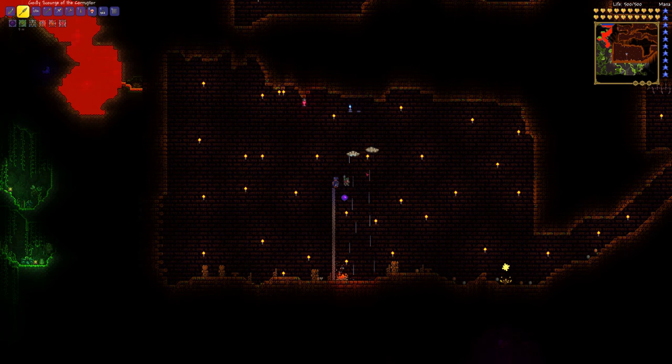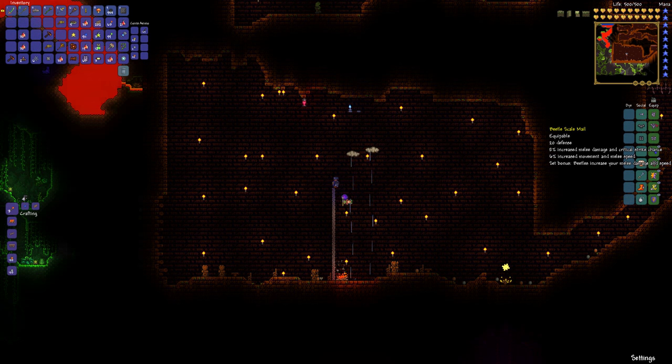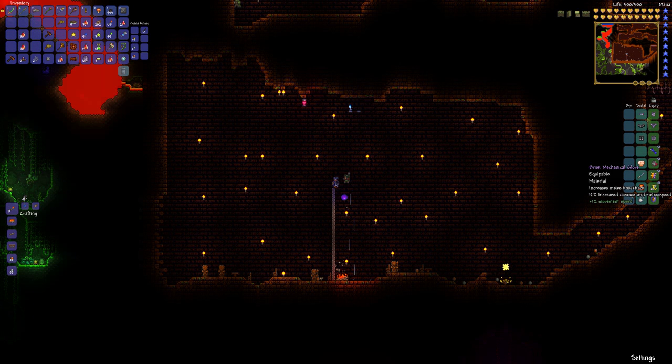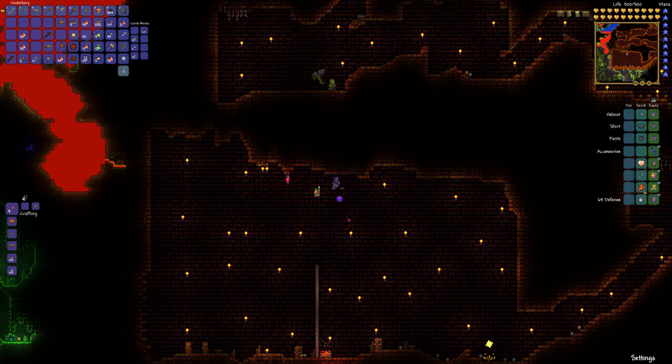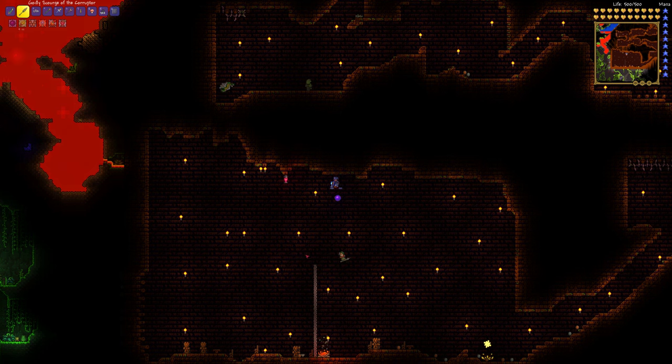I'm going to go over the equipment I have real quick. Legendary Terra Blade — that costs a lot of money. Godly Scourge of the Corruptor — that costs a lot of money. Nimbus Staff. It's beetle armor, which works perfectly well with turtle armor as well. You just might have to use a health potion, as opposed to the exactly zero that I used. And some items to increase damage, increase survivability, things like that.